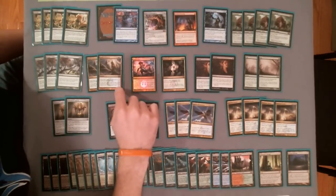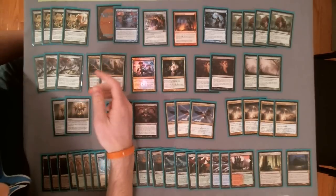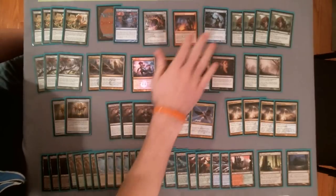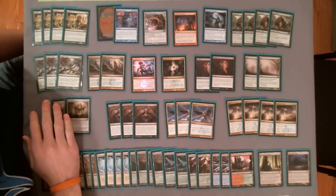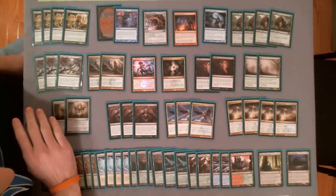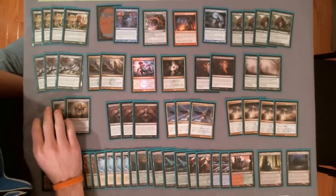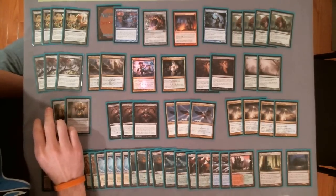Or any draw spell that I happen to have in my hand — which would be like Urban Evolution or Sphinx's Revelation if I have some mana open. So that's the core of the deck, and I've attempted to build a deck around that core with my main focus being a combo win condition. I have a lot of cards that support that win condition.